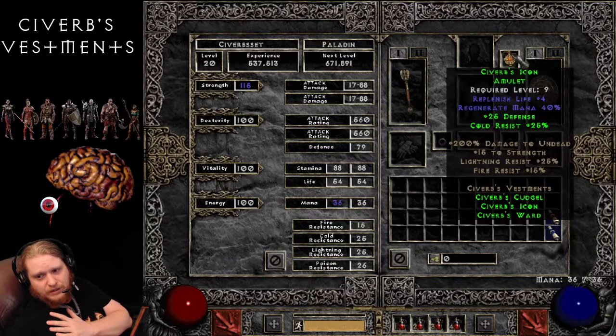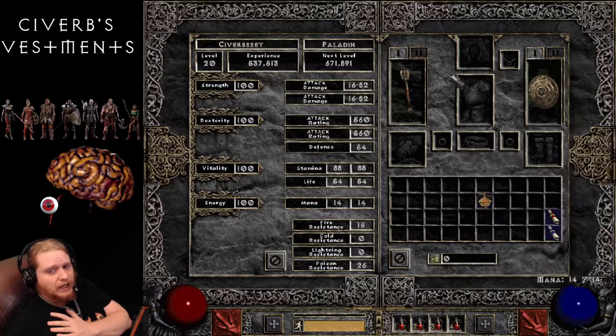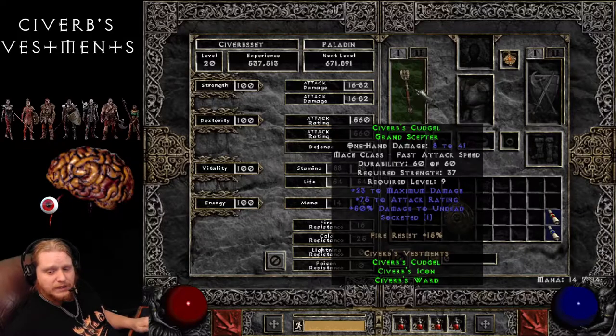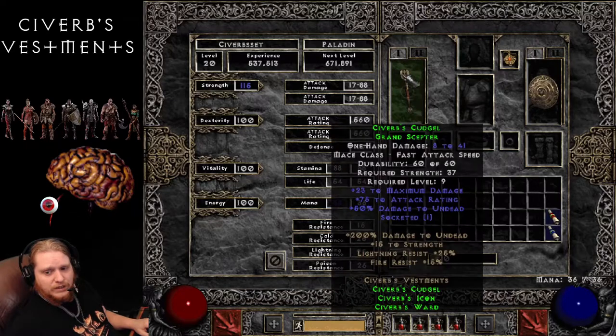Or you could use the Shield and the Cudgel, and then you would get the Poison Resist, the Blocking, etc. I think a lot of people probably just go with the Amulet and the Cudgel, simply because they want that plus-to-maximum damage that you get from the Cudgel itself. It kind of grows with you, would be the way to explain it.